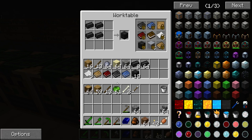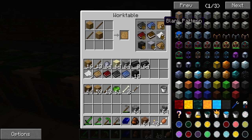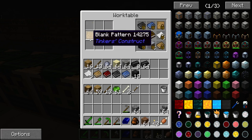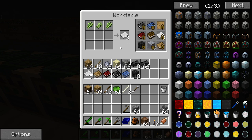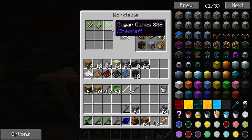Getting back to Tinker's Construct — you do not start with any of the books. So the first thing you have to do is make the first book, which is Materials and You. It is just a blank pattern, and to make a blank pattern, remember, is just two planks and two sticks. That makes you a blank pattern, and a piece of paper. To make a piece of paper you need three sugar canes. As we progress with Minecraft Monster and different mods, Tinker's Construct is one I love, and another is Thaumcraft which I also love, and we will need paper for that.